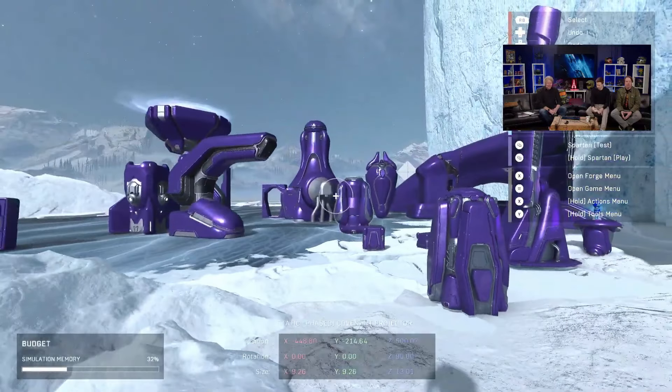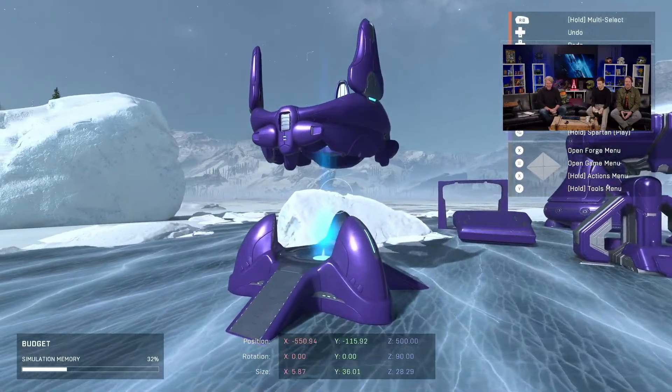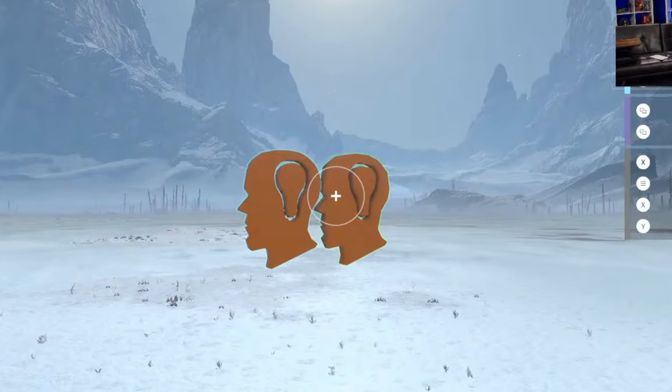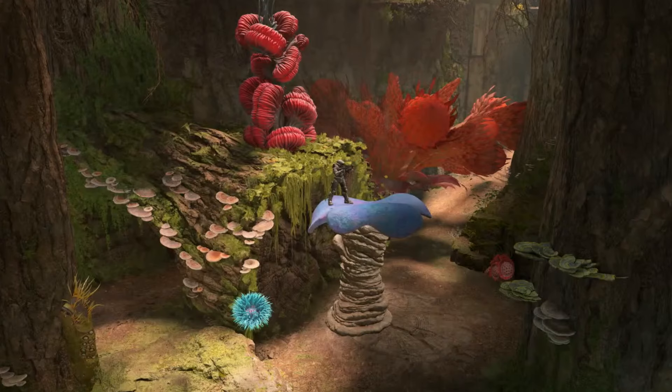Forge mode and people making forge content are the backbone of Halo Infinite, considering a lot of content we've been getting is made in forge mode. The Covenant palette is on the way — I think it looks good. You'll be able to color plants, as well as decals, and more things that I genuinely cannot understand, but I'll assume it's good. There are apparently two more palettes, but they're not being released on January 30th.